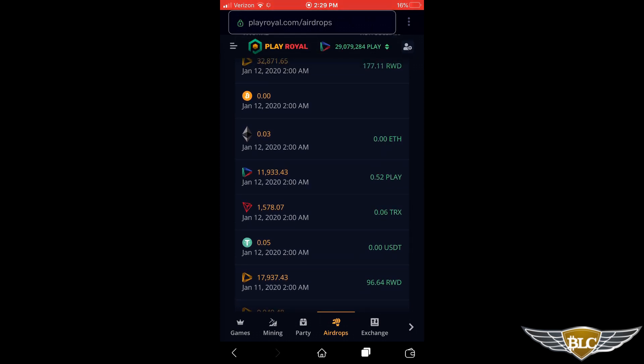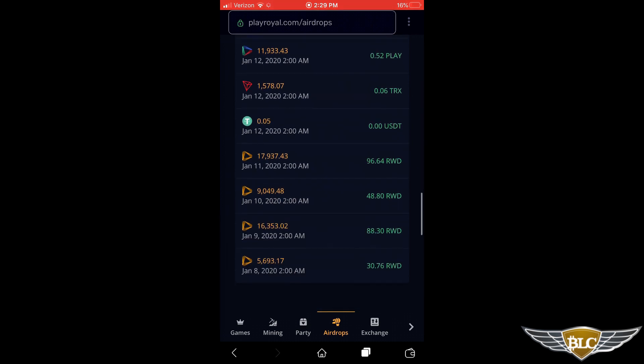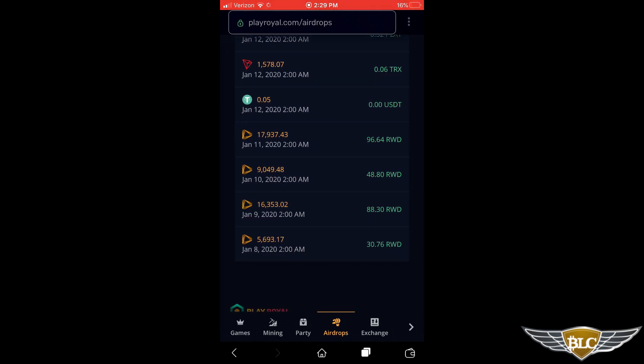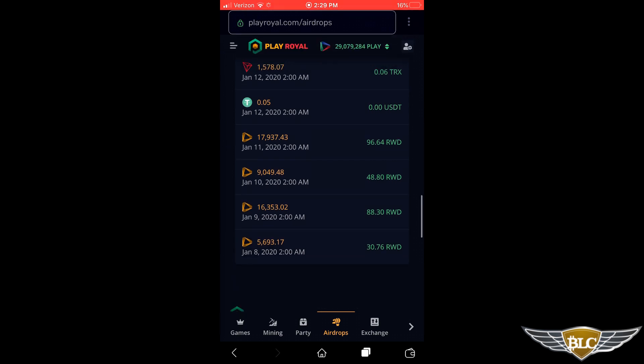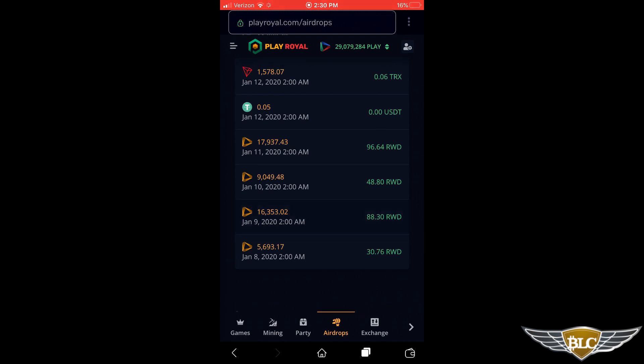You can see the previous days — January 11th, 10th, 9th and 8th — of RWD token pool airdrops and the nice amounts I received. For example, a 17,937 reward token pool on January 11th and I received 96.64 reward tokens, and so on for the next few days down the list.